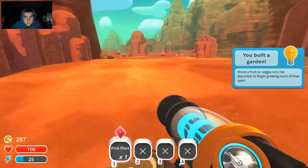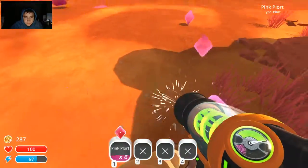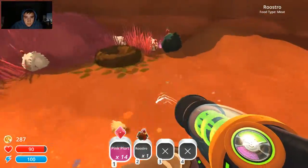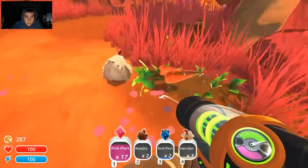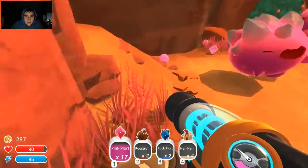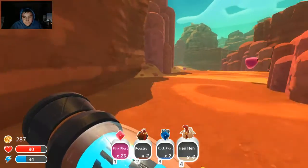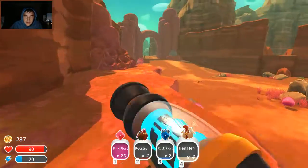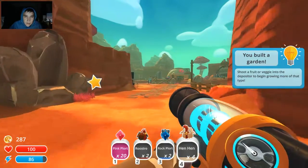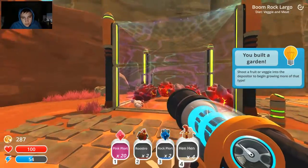I still need more money, so collect plorts now until I hit my max value. Oh, there's a ton right here. I'm full on pink plorts — go back, sell those, got more hens to feed to the rock booms. I can't remember their name — like rock booms. I normally mix booms with other things.